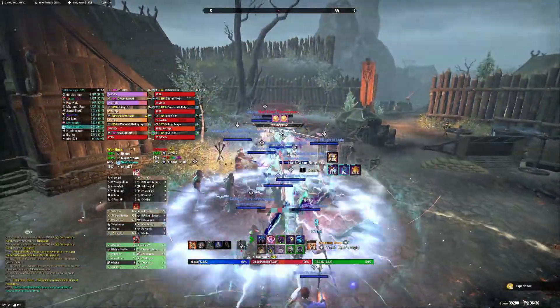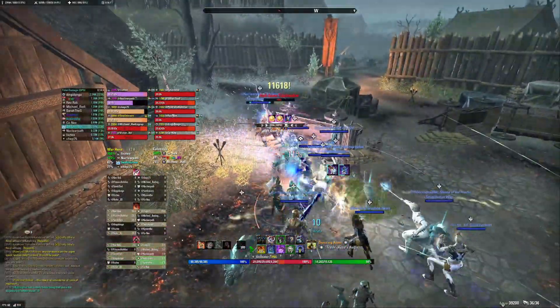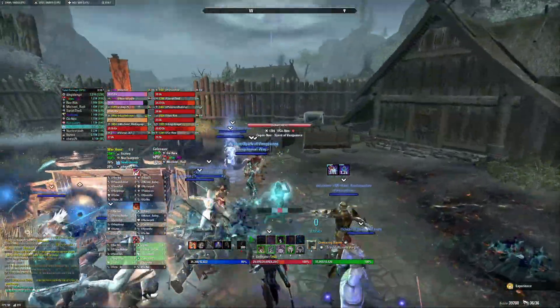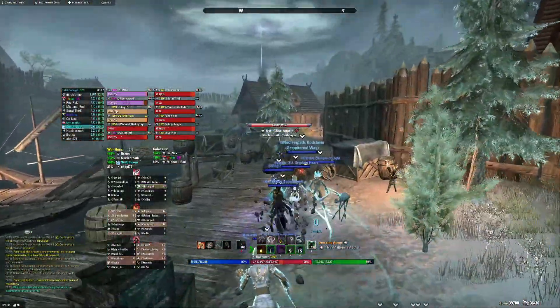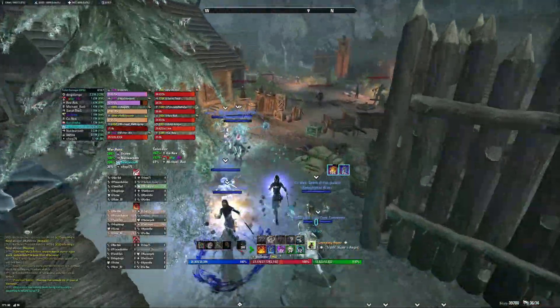We are utilizing 4 Horns and 3 Colossae in Trash. If you build appropriately, you could probably get away with 2 Colossae in Trash. But in our team we were not super sweaty about it, so we just went with a simpler, easier setup, since it's the first Dawnbringer achievement for many people in the group.